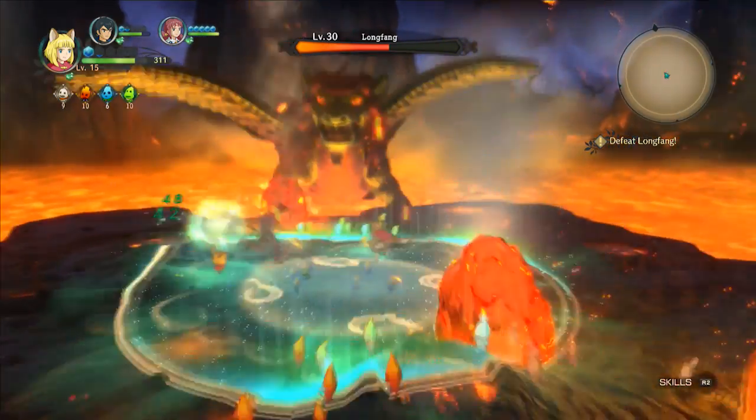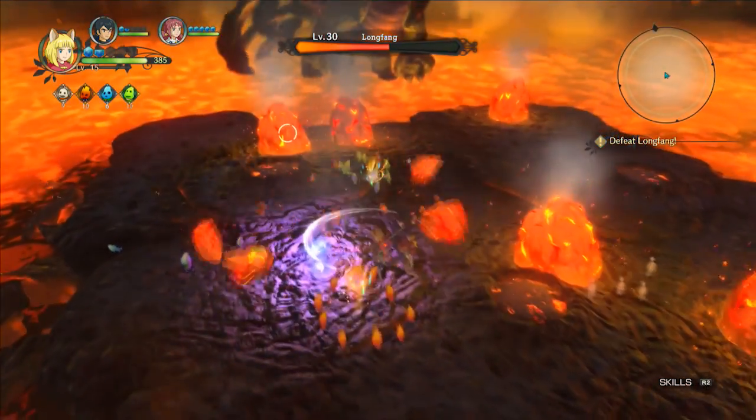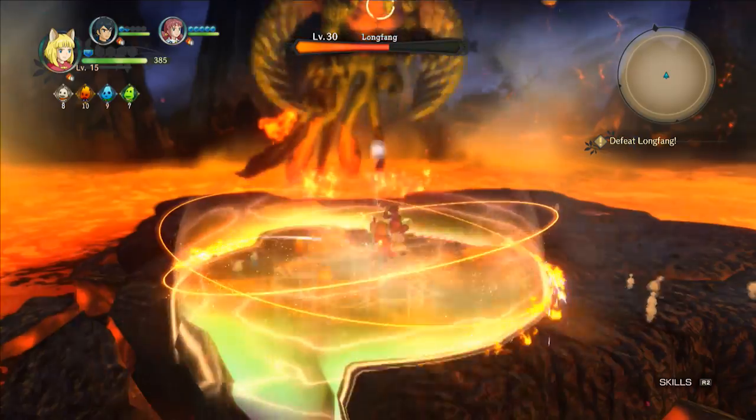Once you take out those red rocks — is that what refills the blue spheres? Yeah, any time I destroy one of those rocks, I think three little orbs will all pop out.